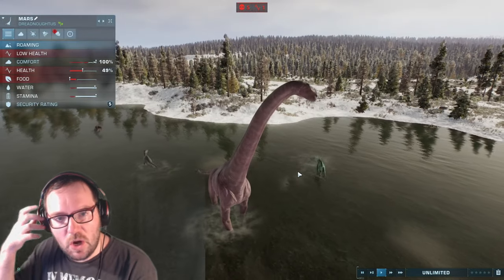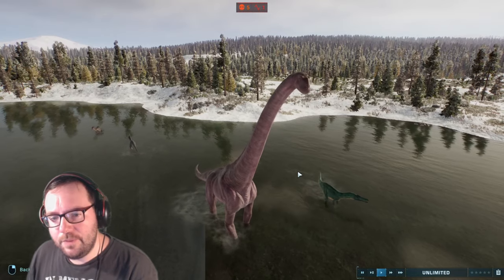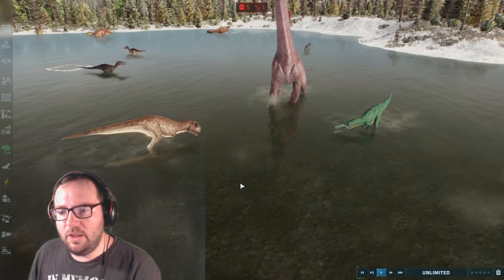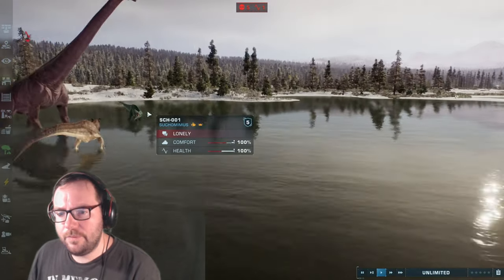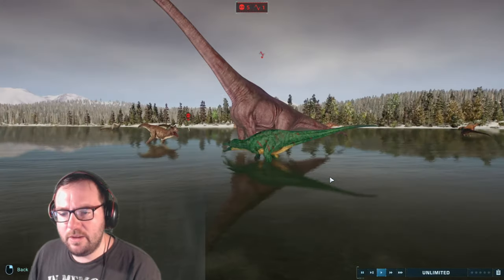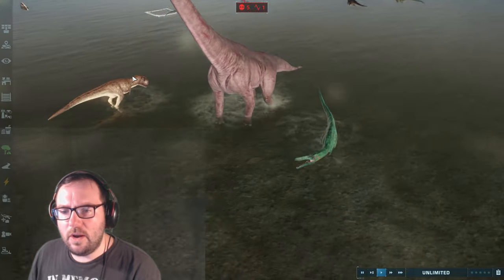Mars is just starving to death — it's because Tangerine won't leave him alone. Waffle is going up against a Suchomimus, but it looks like it's a fake out.